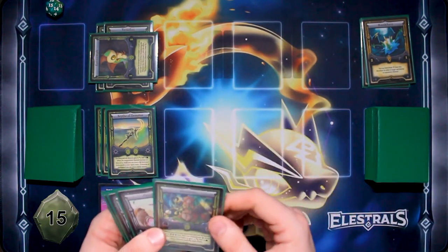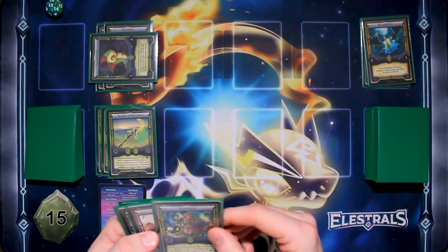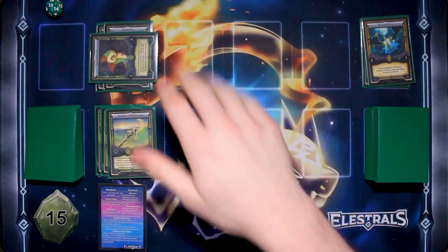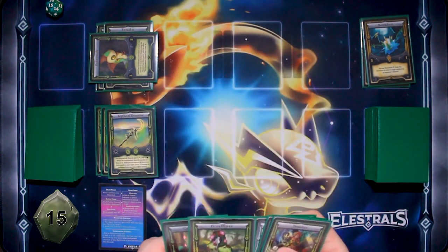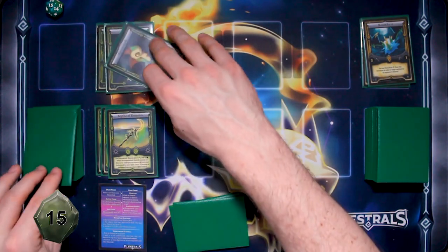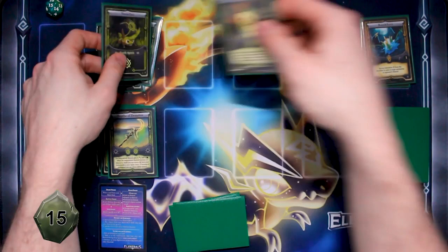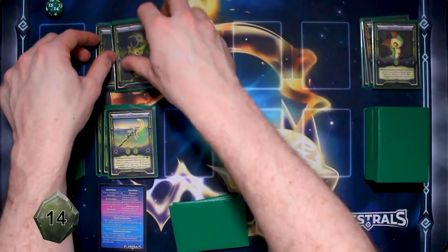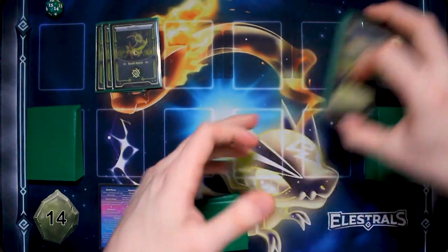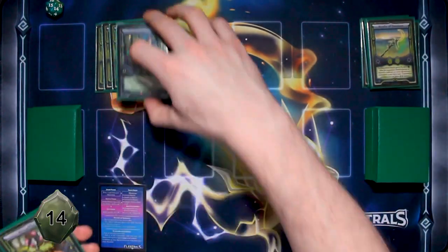I'm going to draw to start my turn. I'm going to ascend my Spy Nymph — pop down a third Teratlas, which unfortunately destroys my Scythe of Demeter, and ascend it into Centaba.